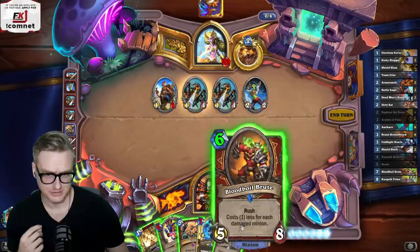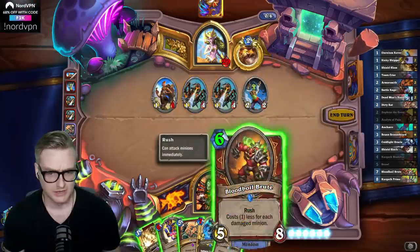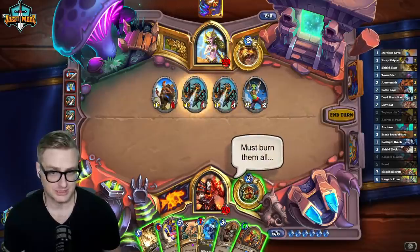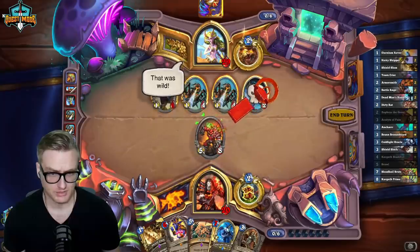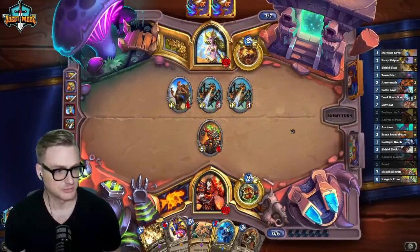How concerned am I about that? I think getting on board is fine. If I kill that, they have three on board - that's about twelve or thirteen damage with the hero power. That's not nearly enough to be concerning. Maybe I actually kill this one, because that does more damage.